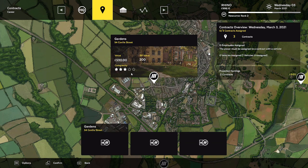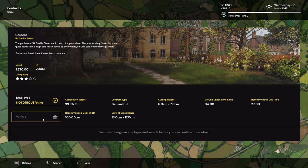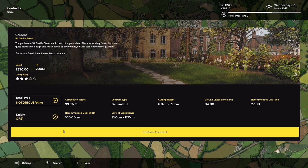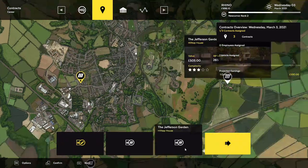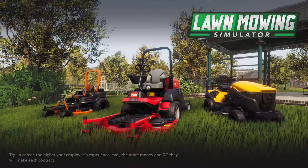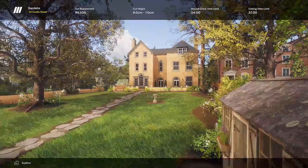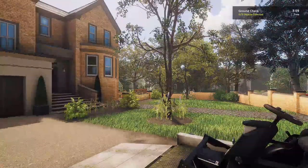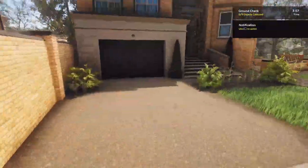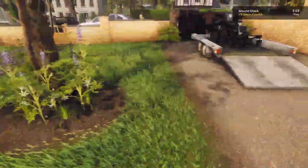Guess we'll go ahead and do the gardens, 54 Coville Street. Let's hop on in with Notorious Rhino and the Knight. For some reason I was thinking the mower was called the Rhino — I have no idea why. We'll start it up. I'm gonna try not to destroy any flowers or anything like that this time. We'll see if we can have a good run. Not making any promises, because it's inevitable. Like Thanos.